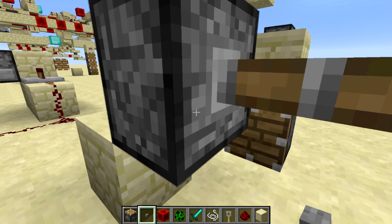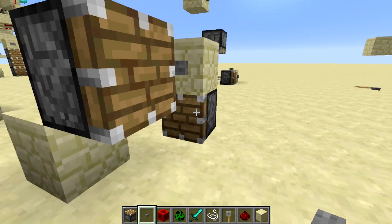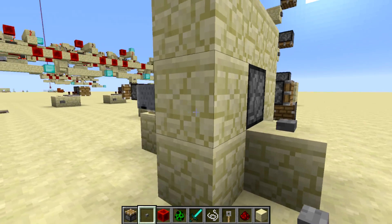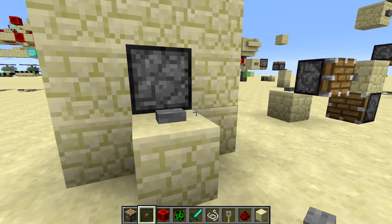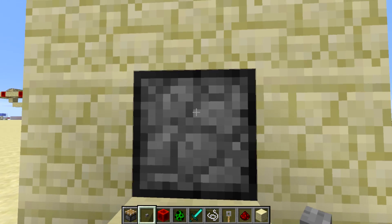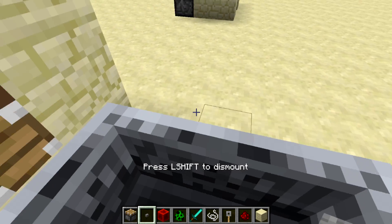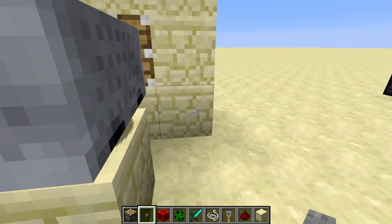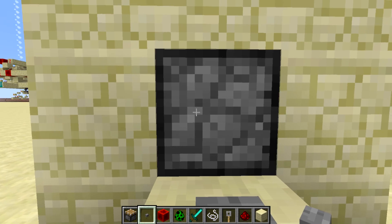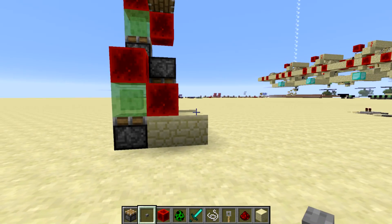If I push this button, you'll notice I'm now inside of the piston. What's actually going on is the piston is disappearing momentarily while it retracts. There's a mine cart back here — I'm going to right-click this button and then just hold down right-click as I'm looking straight ahead. I was actually able to get into the mine cart. The piston is completely gone momentarily — you can place blocks through it, you can right-click into mine carts through it.